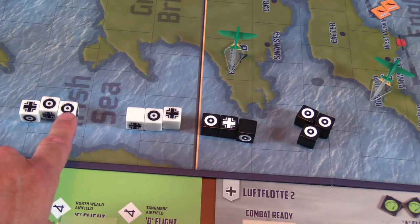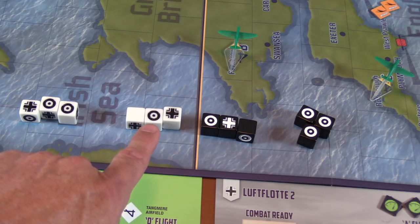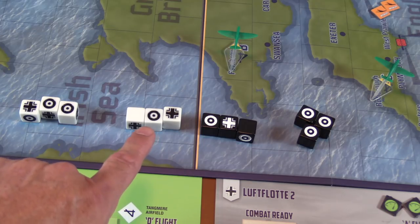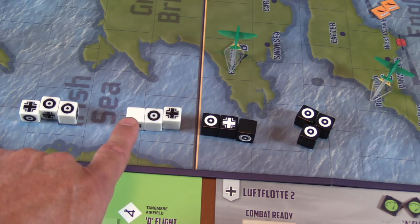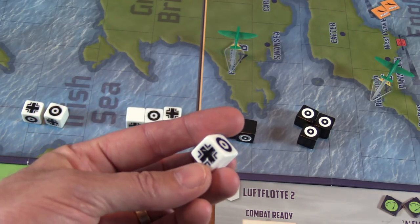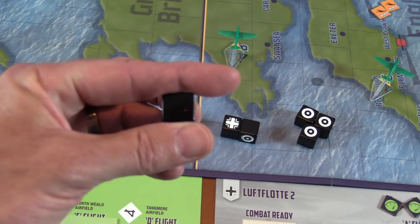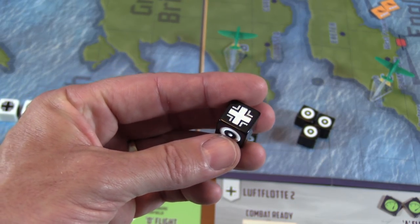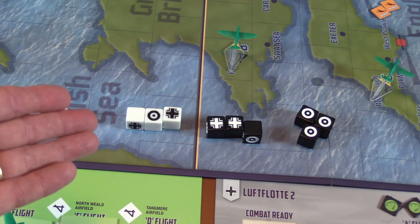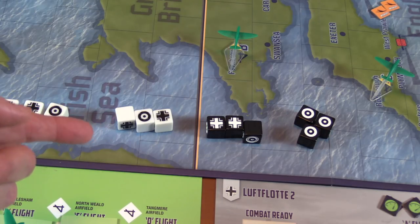The custom dice: you have six white British dice and six black German dice, each with three types of faces. There's the German hit symbol, the British roundel symbol — yes, you can hurt yourself, simulating engine failure or training issues — and a blank face. On the British die: one roundel that damages yourself, two blanks, and three German hit symbols. The German die: one roundel, one German hit symbol, three British roundels, and blanks. In combat it's harder to get your own symbol, which is good for combat but bad when trying to get resources for repairs.